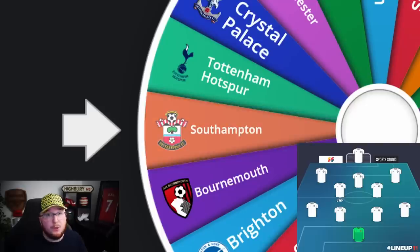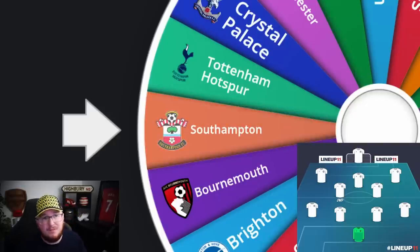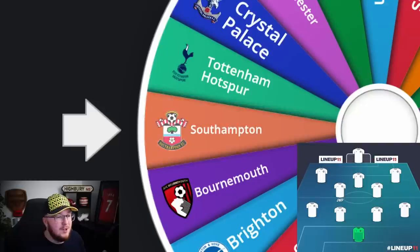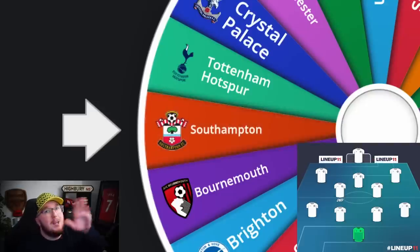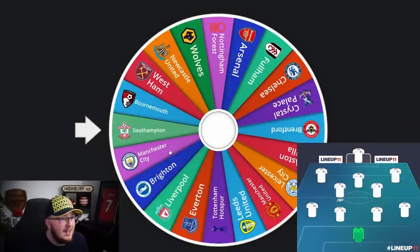I'm going to go with a 4-2-3-1, so that means two centre mids and one attacking midfielder. Feel free to do a 4-4-2 or a 4-3-3, but just make sure you have four defenders — I think we should go with a four-defender formation. What I've noticed is with this wheel it sometimes keeps to one side, so I'm going to restart it every time.